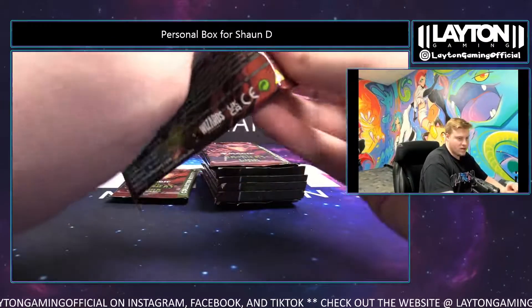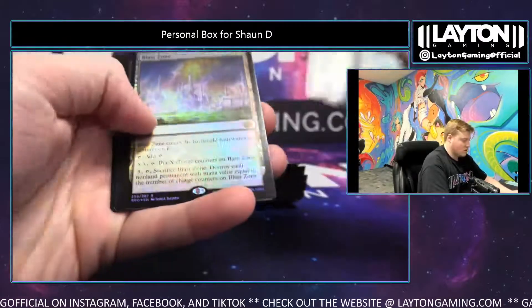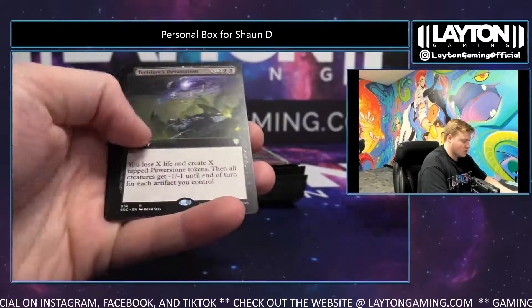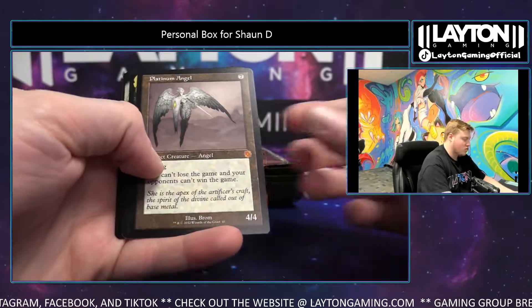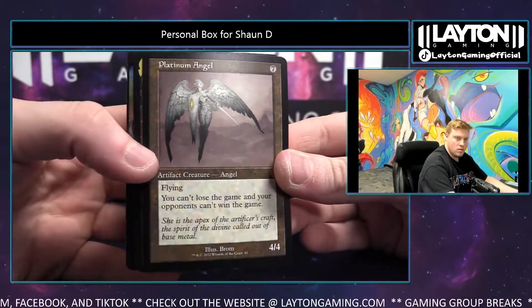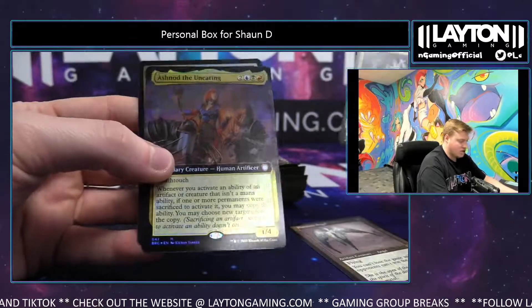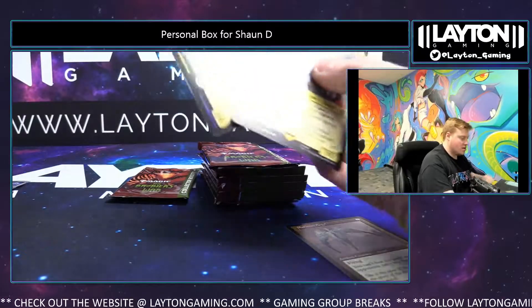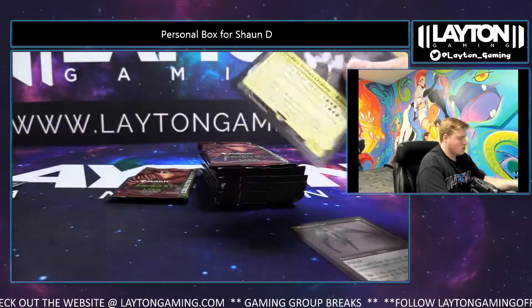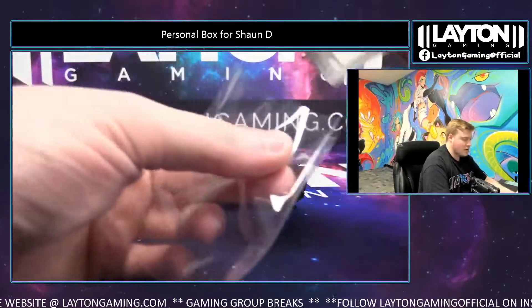Here we go, here we go. Blast Zone foil, Hostile Negotiations, Elsewhere Flask, Platinum Angel — nice retro frame. Yo Sean — Megatron, Destructive Force, and Ashnod the Uncaring foil extended, very nice. Congrats on the Platinum Angel, Sean — big time hit there.